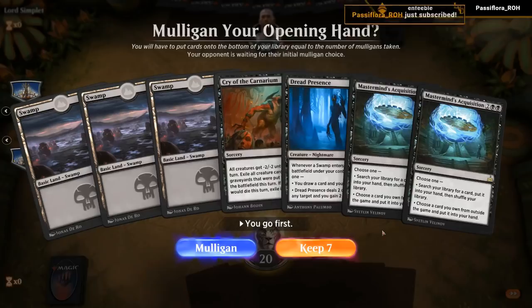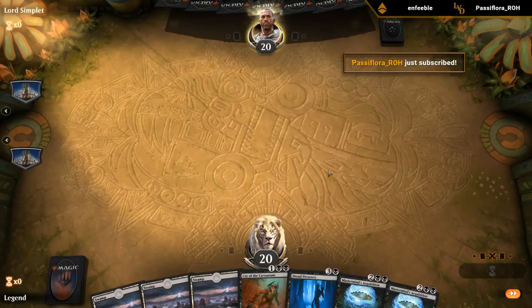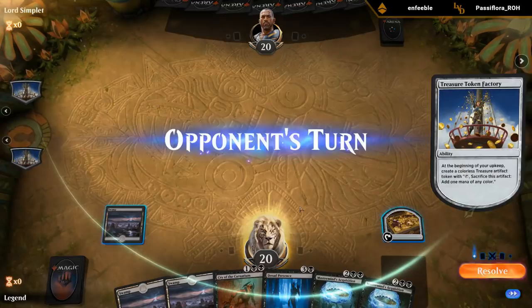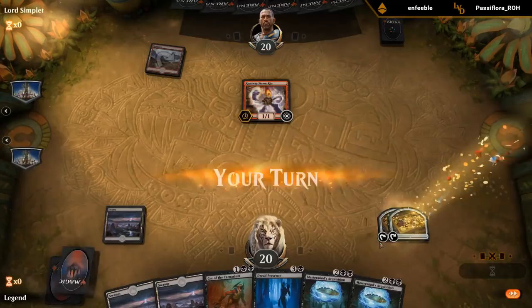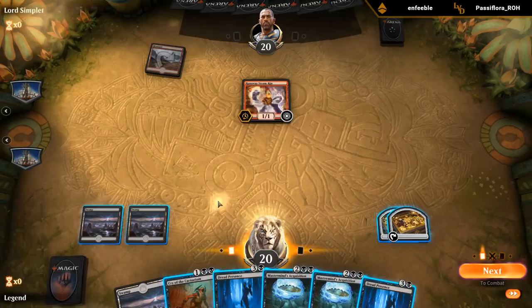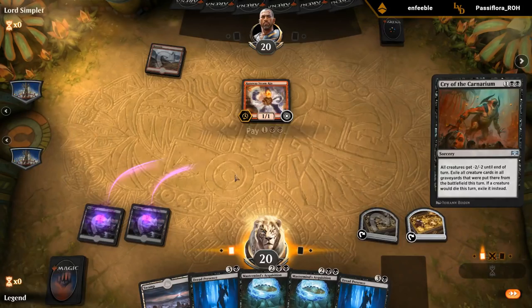That's our deck — now let's jump into some games and see how it does. On the play, I'll keep this hand. We've got a sweeper against aggro decks and some okay follow-up cards. Turn one Steamkin — that's terrifying. I think we'll need to wipe the board here.